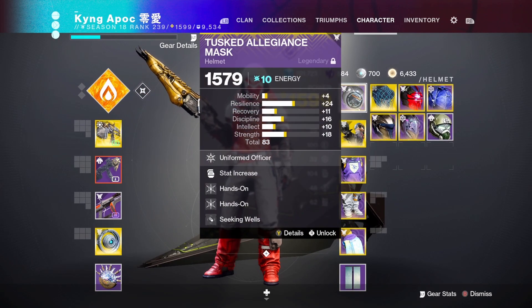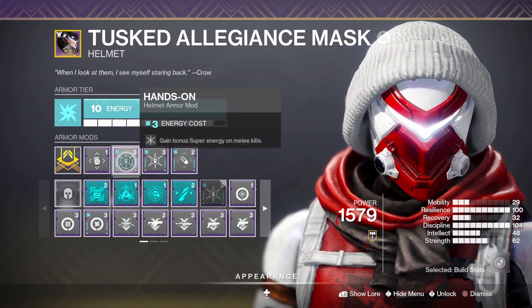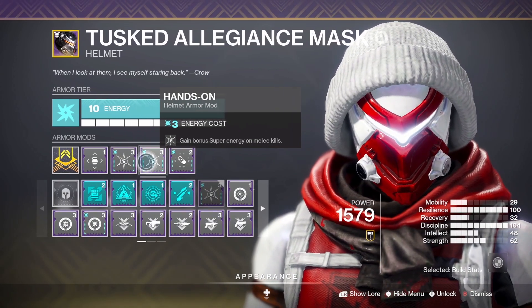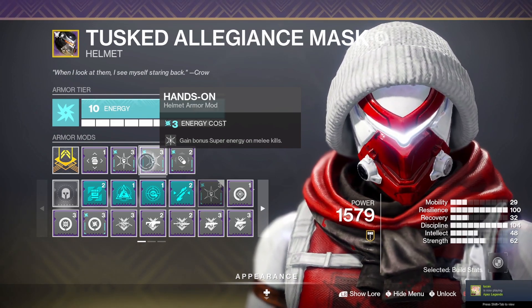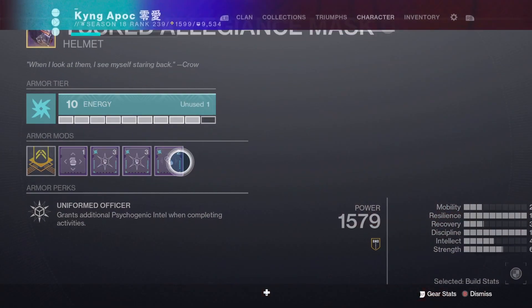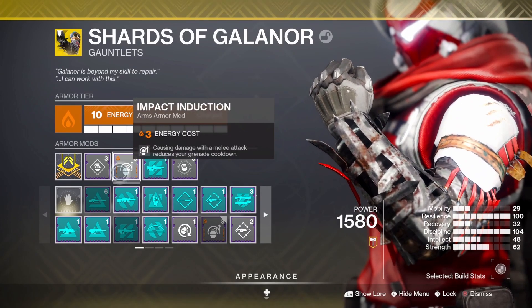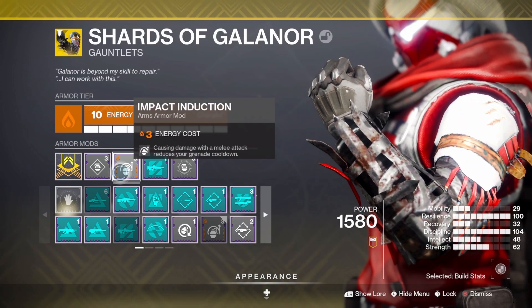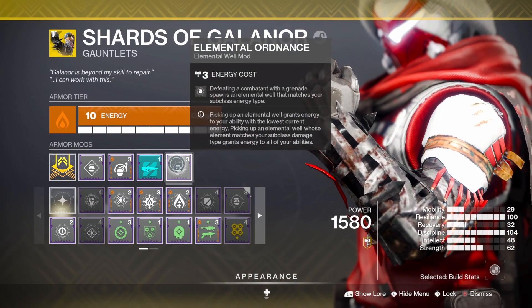For mods, on the helmet I use Arc mod and Hands-On x2 — gain bonus super energy on melee kills. Since you're using your throwing knives all the time, that's a no-brainer. I also use Seeking Wells because of how many orbs are going to be dropping. On the Shards of Galanor I have Impact Induction — causing damage with a melee attack reduces your grenade cooldown. Combined with 100 discipline, it helps get grenades back quickly. I also have Elemental Ordnance — defeating a combatant with a grenade spawns an elemental well matching your subclass.